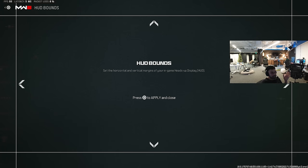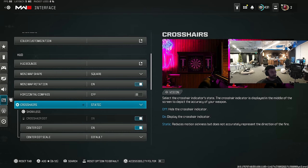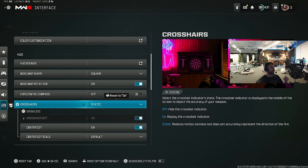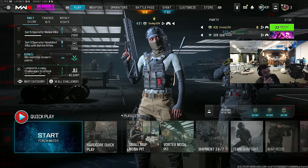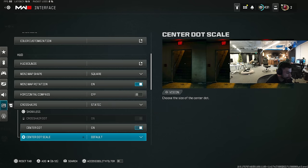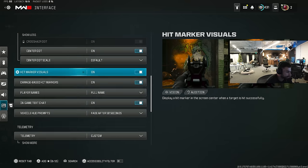Crosshairs — make sure to have this on static. If you don't have it on static, the game description literally says it reduces motion sickness but doesn't actually represent the direction of fire. Basically your crosshairs stay steady on screen even if you're swiping left to right, and you don't have to worry about them bobbing. I notice it right away if I don't have it on static — it's a setting I need.